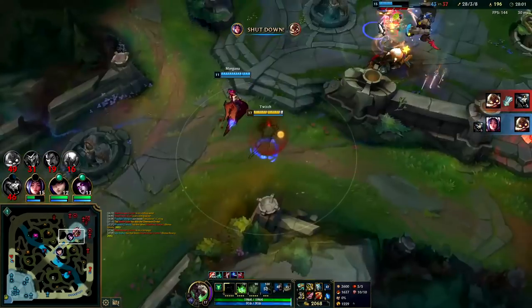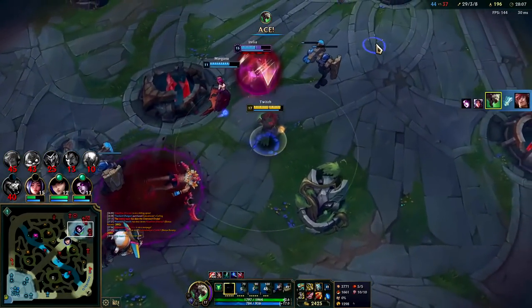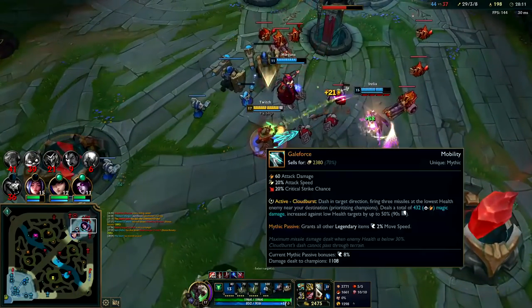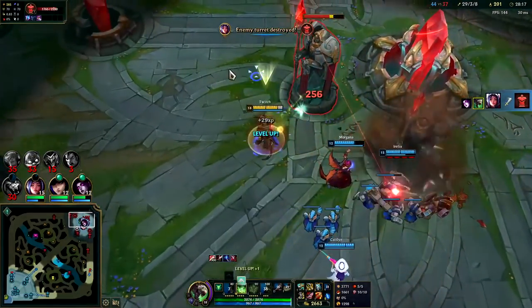Still have our Galeforce. Auto attack W. Yeah, that's GG's. AD Twitch jungle is actually an insane carry champ. I would definitely recommend Galeforce over Kraken Slayer 9 out of 10 times.